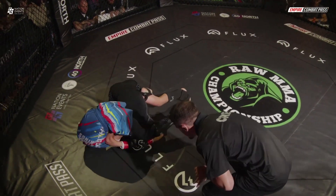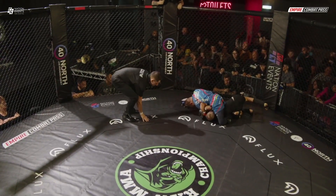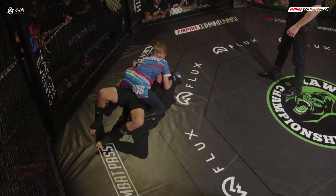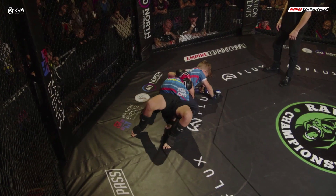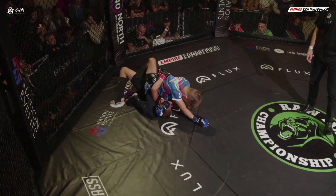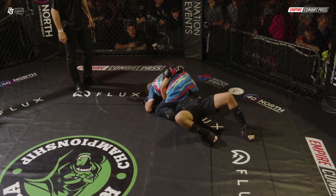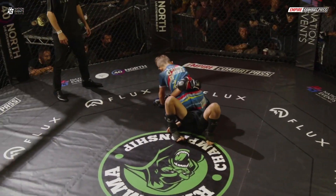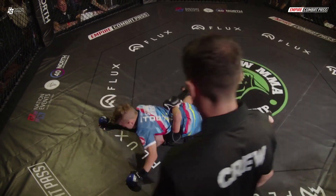Turns it over and he's looking for the armbar there. Rulov's defending well. Zach just takes mount here and he's still got hold of that arm. Zach's just going to take his time from the top here, have a look to tie up an arm again. Using that forearm to push him down, and break that posture, that grip that Rulov has around his hips. That's just uncomfortable in itself, just having that forearm in. He's got to watch for that arm there — he's leaving it exposed.